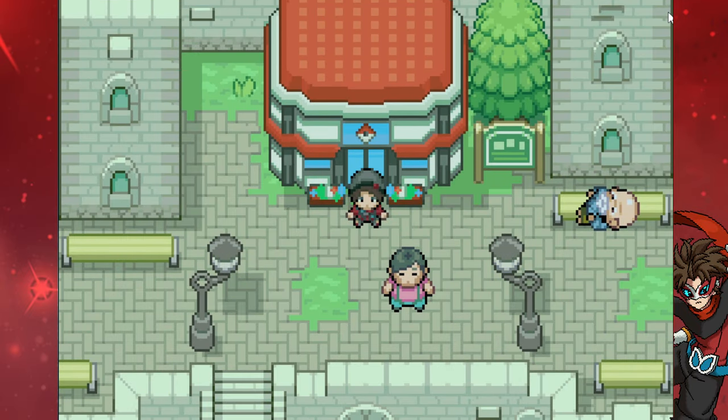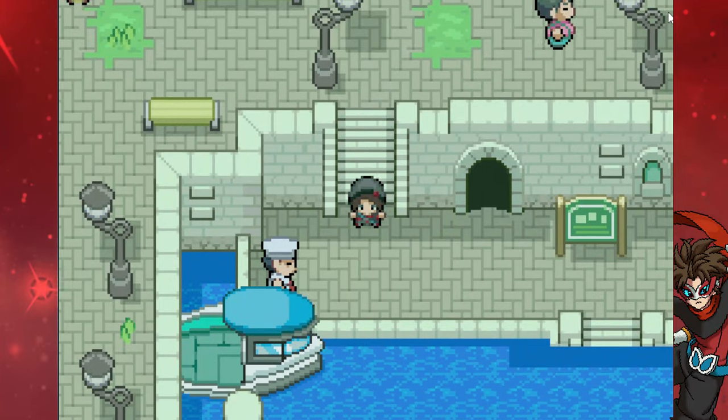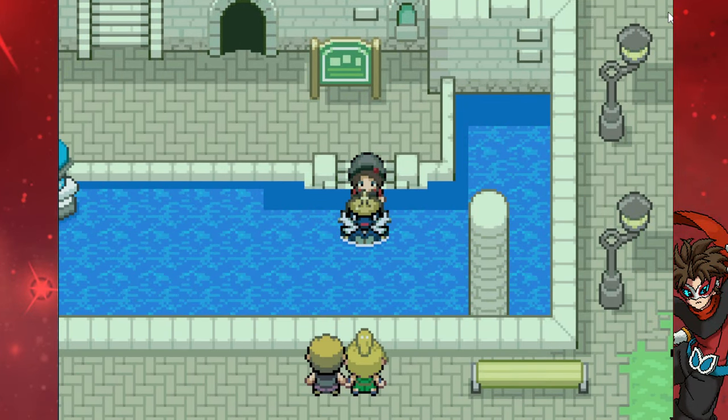Welcome back, heroes, to some more Pokemon Scythe 2. In the last episode, we did some legendary hunting, explored the region a little bit, and found some areas we haven't explored before, like the Safari Zone. We found some TMs and items. We got Deoxys, Groudon, Kyogre, Rayquaza, Zapdos, Suicune. We couldn't start the Regi Quest — I believe Steven gives it to us — but I think it was bugged out a little bit.